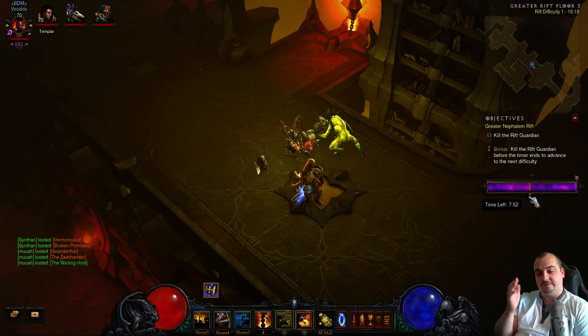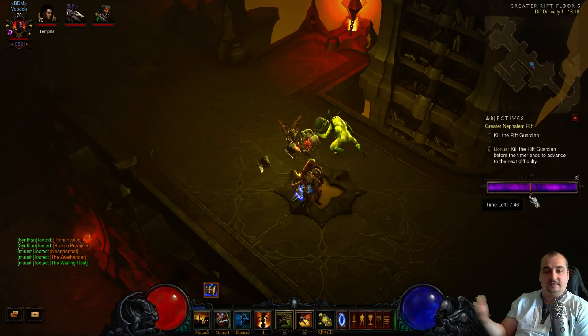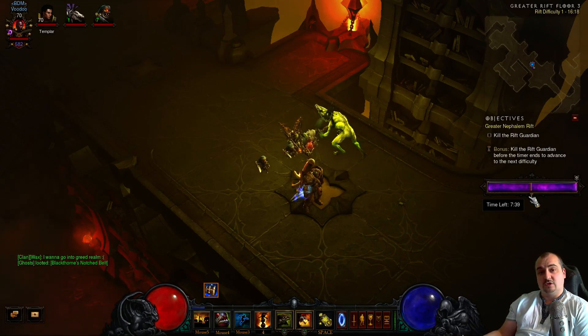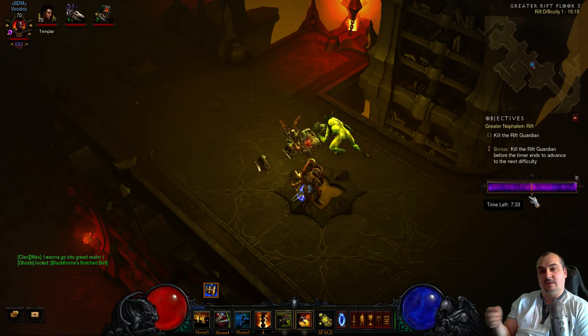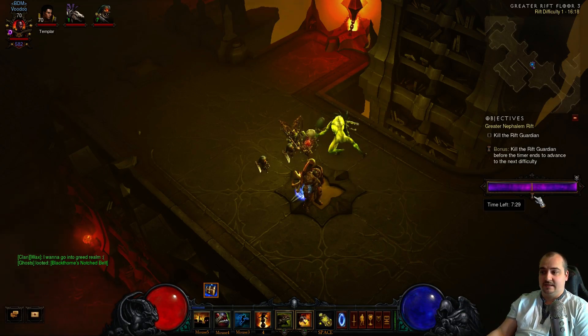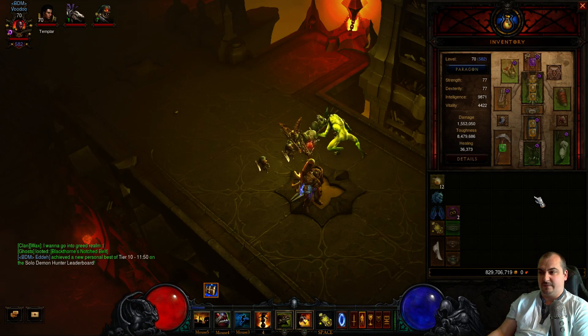And then basically you can farm every level. You can farm absolutely every level and you get loads and loads of gear, legendaries, gold, everything, gems, and of course a legendary gem as well. If this is the first time you've done this, the greater rift guardian will always drop you a legendary gem. So you can just stagger this out and farm absolutely every level, making one greater rift keystone last ages. It's absolutely awesome.